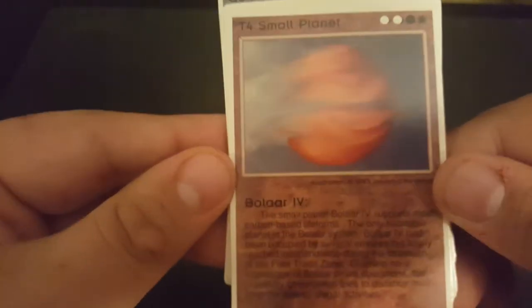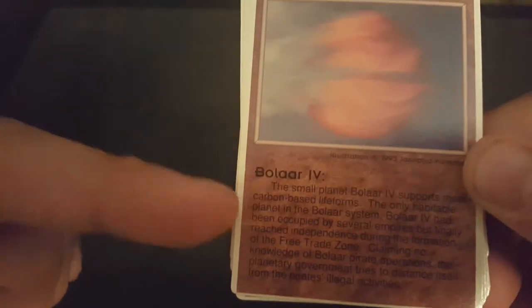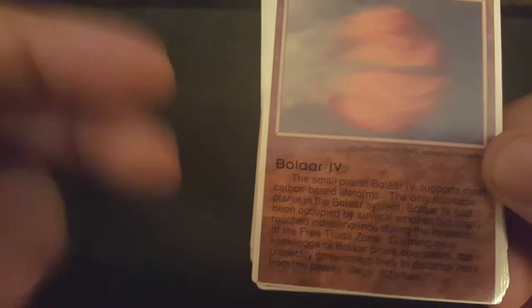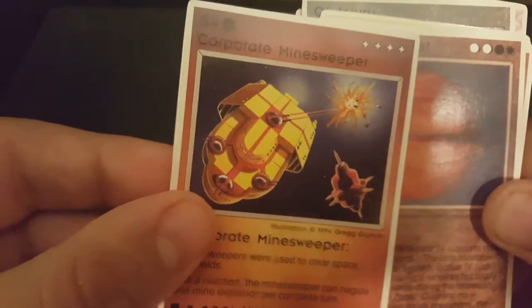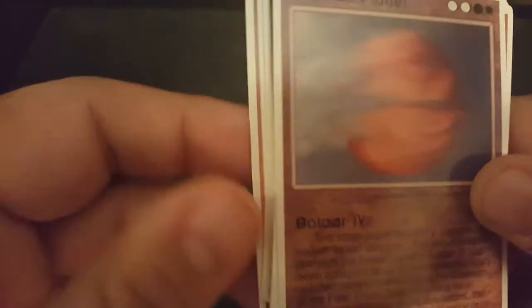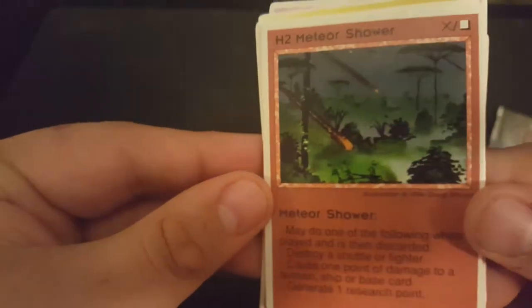A Small Planet — for anyone that's played Magic, this game kind of borrowed from that. It has land cards — these T-terrain cards. They give you a little flavor text, if you will. One thing that's kind of crazy — some of this art is computer-generated ships, some of it is like hand-drawn little aliens, and then other ones are actual photos of real-life planets from space. So they had a wide variety of designs in this game. Meteor shower — that's really cool. It's a little cool fog effect on the trees there.